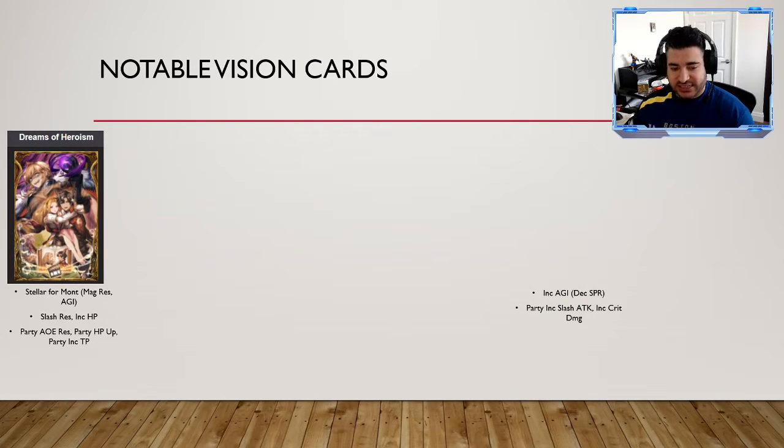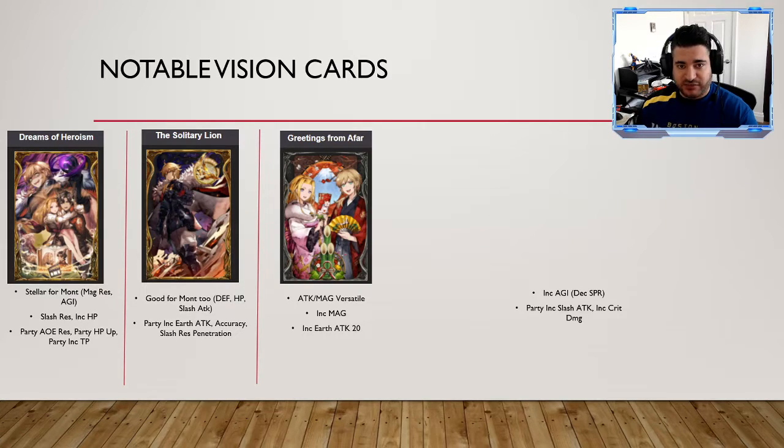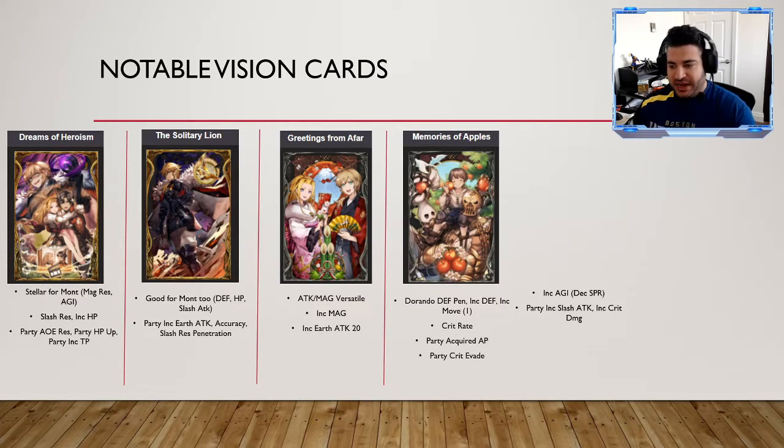For notable vision cards: Dreams of Heroism is absolutely fantastic for Mont — gives magic resistance, agility, slash resistance, and HP for him as a bulkier tank, plus AoE resistance, party HP up, and party TP increase. Solitary Lion is also amazing for Mont: defense, HP, slash attack, increased earth attack, accuracy, and slash resistance penetration. Greetings from Afar is underrated — attack and magic stats, and an increased earth attack of 20 if you don't have Solitary Lion. These are primarily cards with earth party buffs. Memories of Apples is almost a must pick, especially running Durando — it gives defense penetration, increases his defense, gives him one extra move, increases crit rate, party acquired AP, and crit evade to take less burst damage.